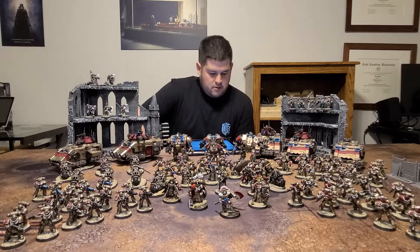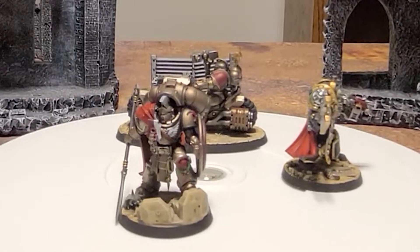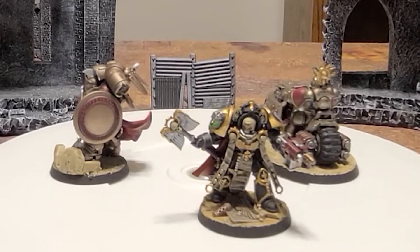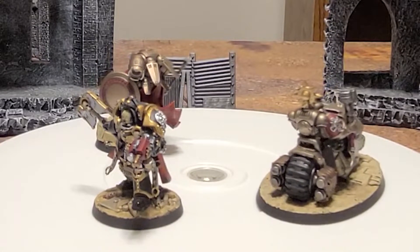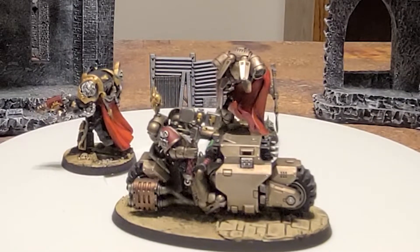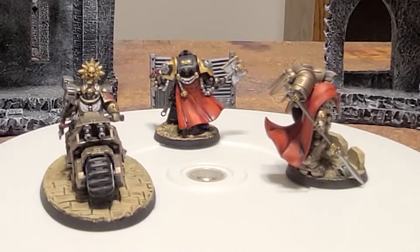We've got a Chaplain in Terminator armor — I like to call him the Bunny Ears Chaplain. Once you see it, you can't unsee it. I also wanted a Captain on bike. The Firstborn captain model looks so tiny, so I decided to kit bash my own for a White Scars list. I think he came out okay. I magnetized him so he can have a hammer or a sword. I need to figure out a way to magnetize his shield on — I couldn't figure it out at the time, but we'll do some tinkering and see how it goes.